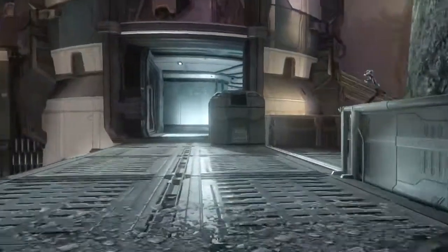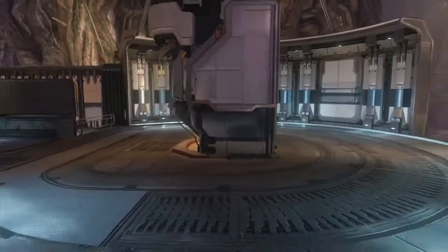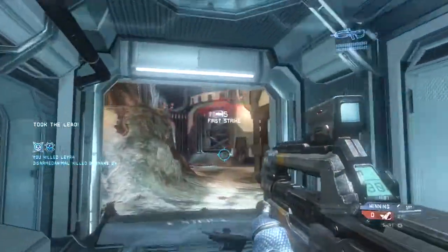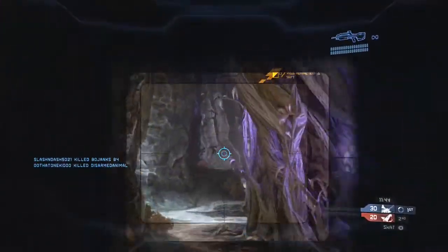Another way is to go up this left-hand ramp, jump on top of this box, and crouch-jump up to the top here and surprise them — they rarely see that coming. Unfortunately, while I do get a kill, an enemy player is backed up and ends up shooting me from the very back of their base. Probably a very smart maneuver; I haven't seen that angle used too much in matchmaking.